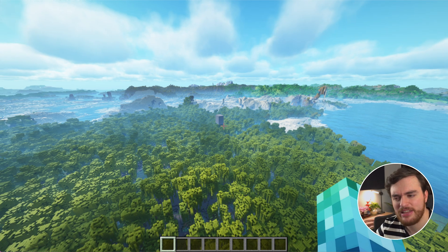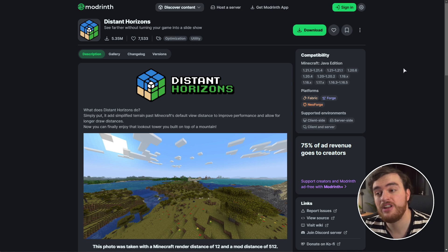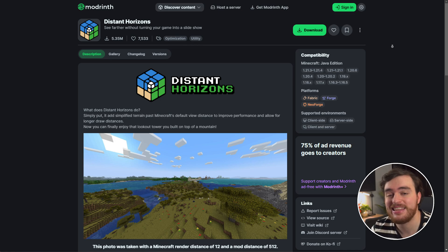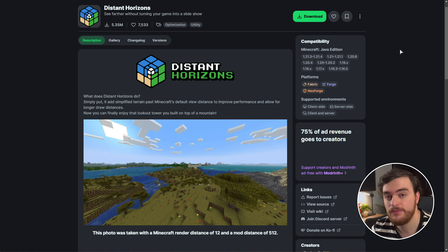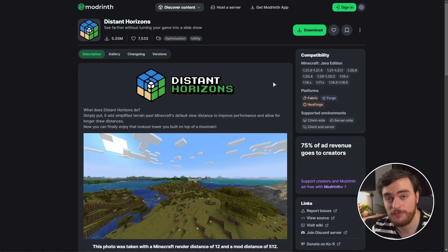So let's talk about it — how exactly do you get this set up? In the description down below, you'll find a link to Modrinth for Distant Horizons. Here you can get the latest version of this mod that can be used on your client side and now server side too. This mod works for Forge and Fabric, and brand new as of just a few hours ago, Distant Horizons also works for Bukkit and Spigot servers, if you'd like to add it to a more vanilla server environment.